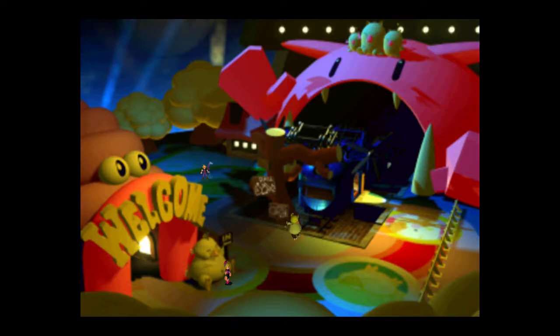Welcome back guys. I am Error and I will be showing you in this video what we are going to do with the GP we just earned from the Mod House game. We are going to be going to the Shooting Coaster minigame and we are going to be learning how to get Error's Umbrella.